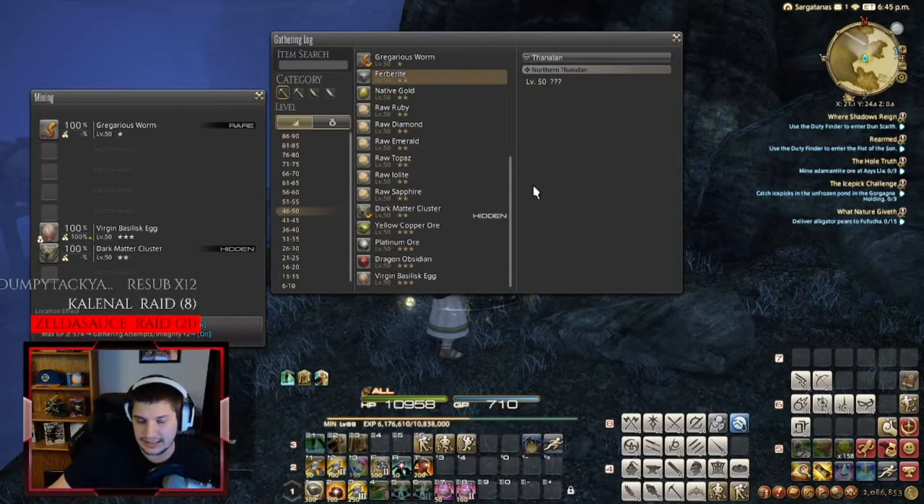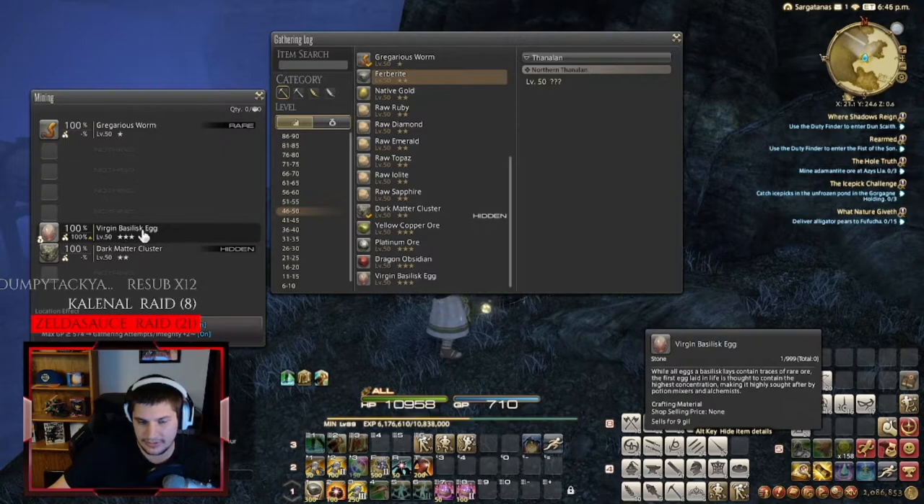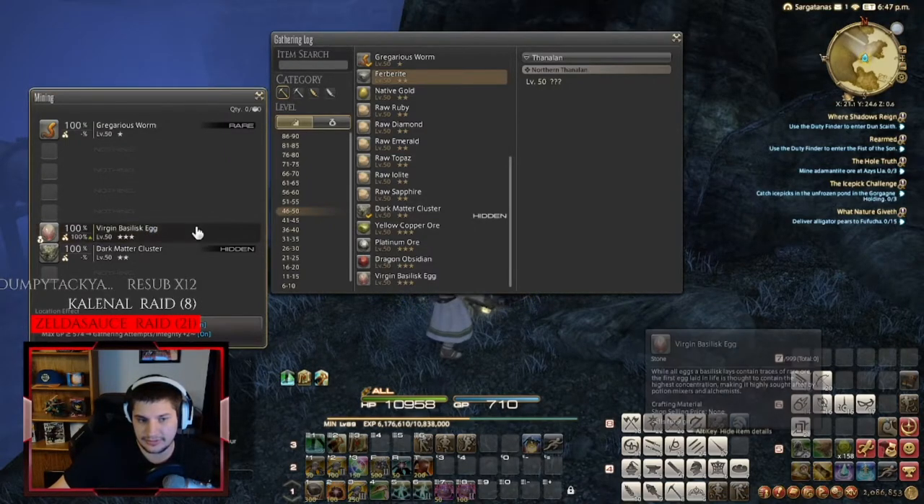So if you need these, or like this Basklin egg, which I actually do need — I'll click on this — this is what it shows up.